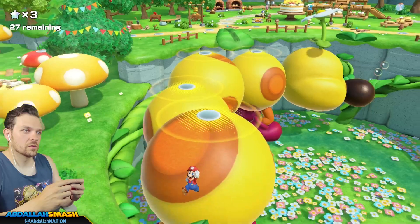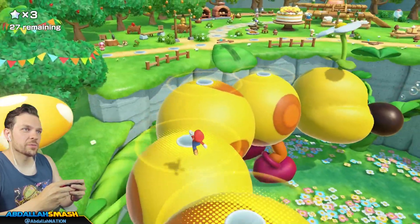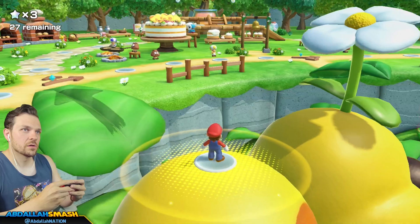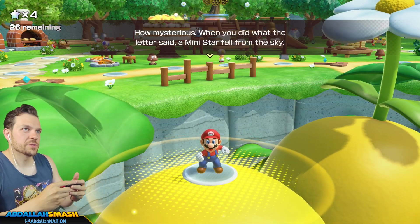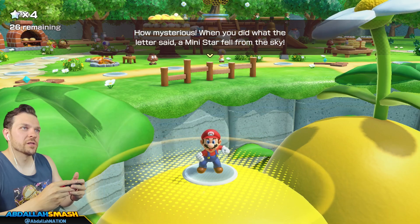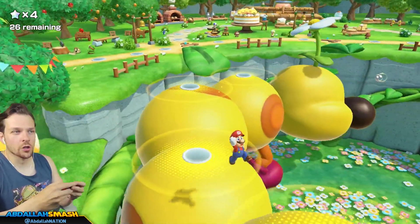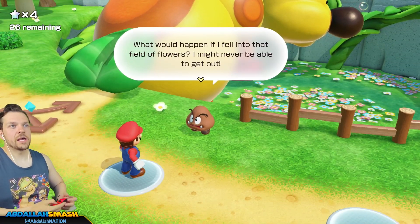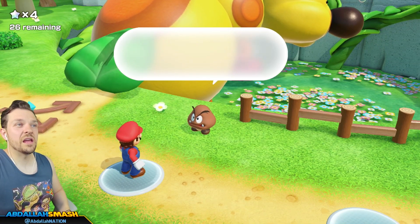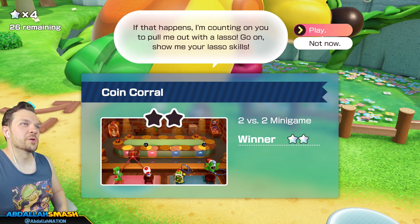I literally pressed the button. When you do what the letter says, a mini star fell over in the sky — I was literally spamming the A button all along the Wiggler and that was it. Hey Goomba, what's up? What would happen if I fell into the field of flowers — I might never be able to get out. If that happens, I'm counting on you to pull me out with a lasso — show me your lasso skills.